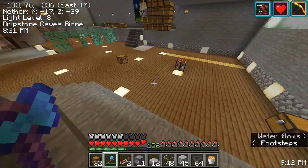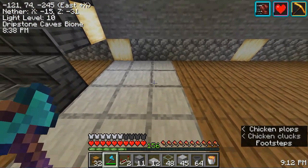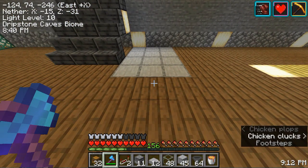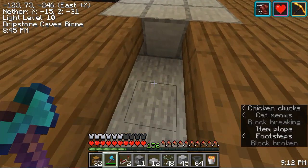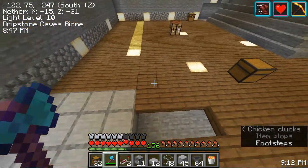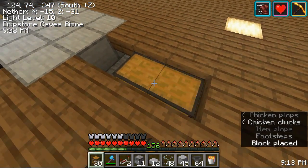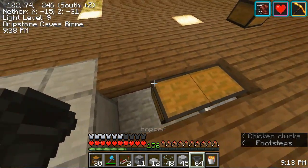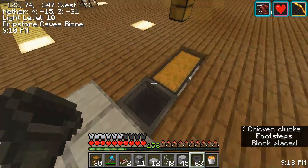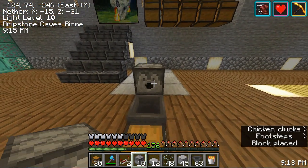As we get to the bottom here, I have a four by three area marked out. First thing we want to do is set up the collection system for the cooked chicken. We'll put a double chest down here and then we'll put a hopper going into that chest.